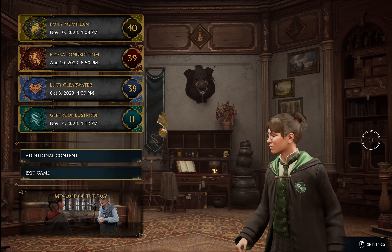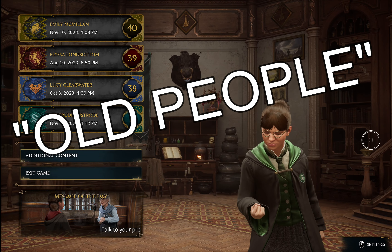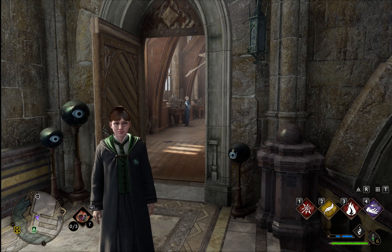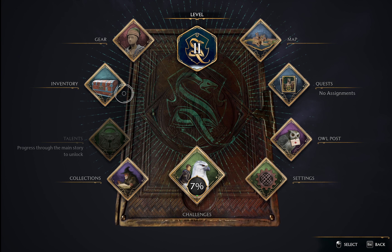Before we get into the fun, my oldest son has informed me that since this is a video for old people — his words, not mine — I should show you the inventory. On PC, you hit escape on your keyboard and you'll see this screen. Click inventory.